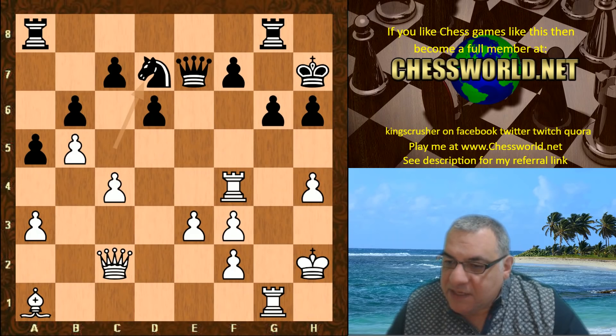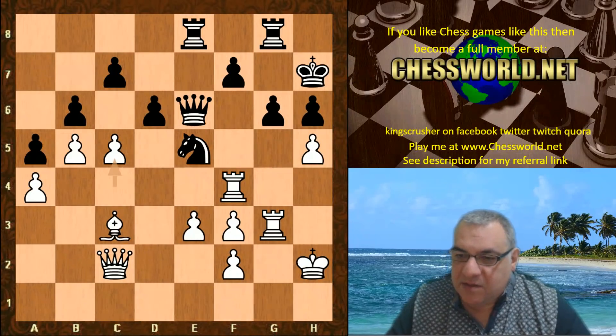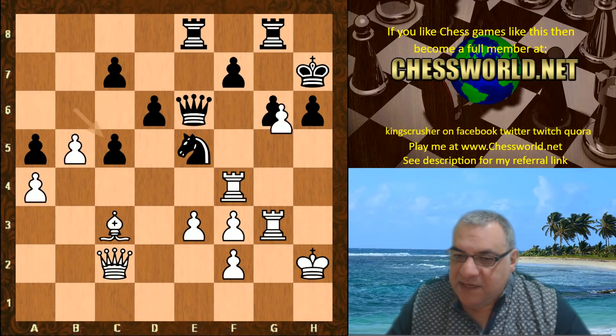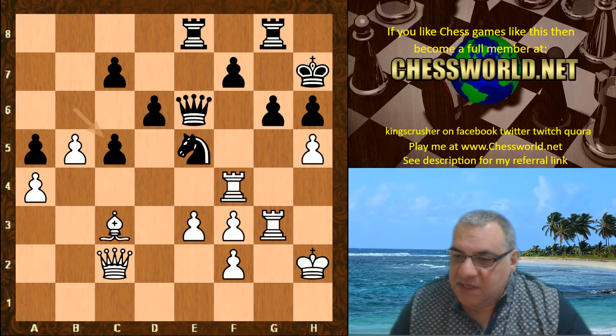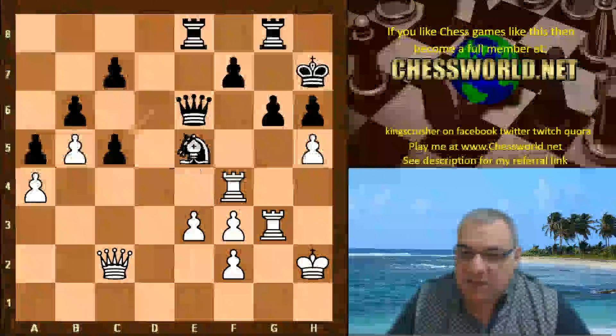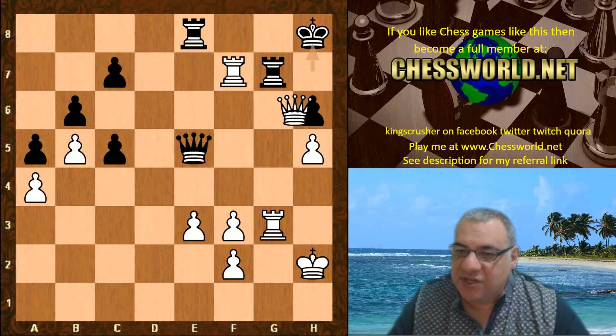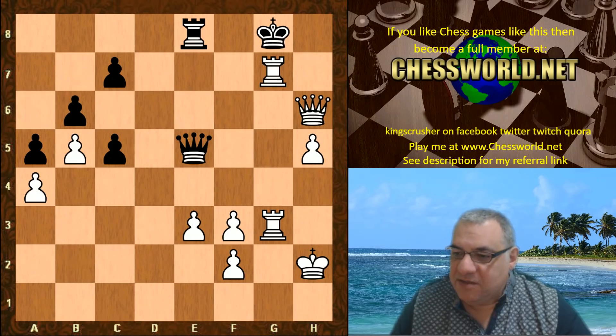If we look again at the c5 line — I mentioned b takes — in this line on c5, if d takes, again Bishop takes, Rook takes, Rook takes f7, Queen takes g6 check — crashing through totally on the g-file.